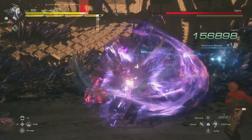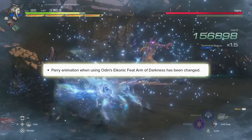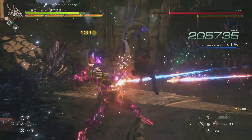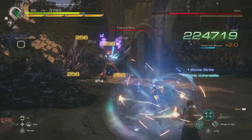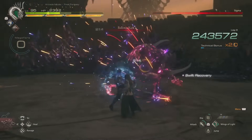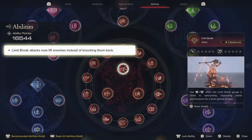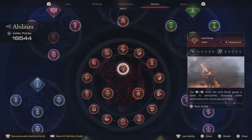A few other changes are coming to Odin, specifically a new parry animation while using the Odin sword — so we are getting a new parry attack for Odin, which is neat. Parries in general are really hard to perform since dodging is much easier, but for skilled players who can parry perfectly this could be something worth checking out. Additionally, Limit Break now lifts enemies instead of knocking them back, which is good for air combos but won't have much use against bosses.